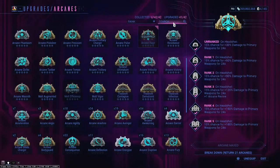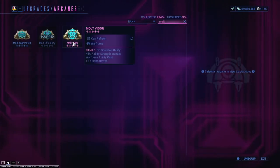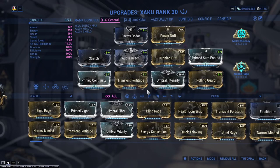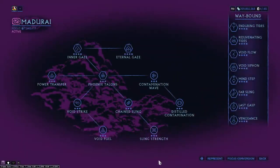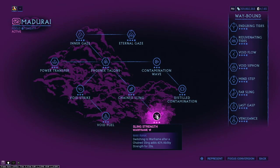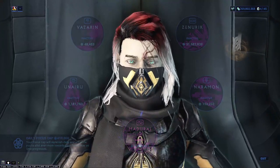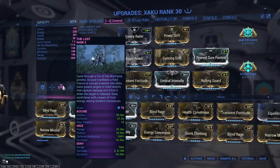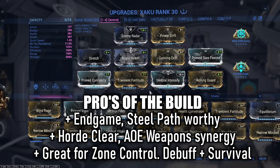There are arcanes like Molt Vigor that you can use — you use your Operator ability to get an extra 45 strength. If you want to free up a mod slot, you can do that. You can also get it through Focus schools — things like Matterize's Sling Strength, where you double-dash toward the ground to get an extra 40 ability strength for the next 20 seconds. So as long as you've got 200 ability strength, you will be stripping enemies and removing their armor.